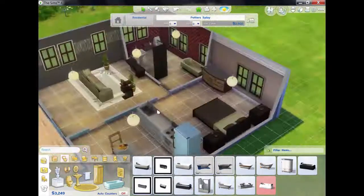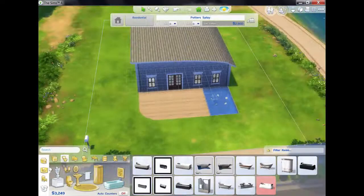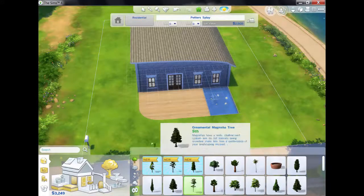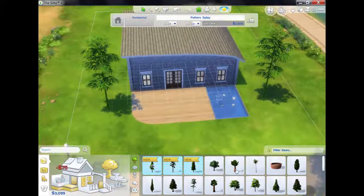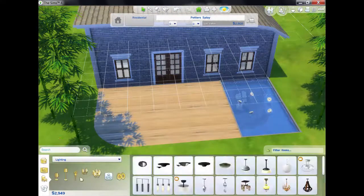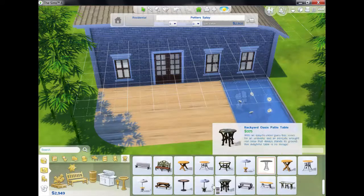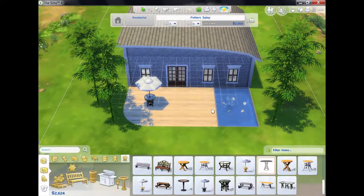I need to do a bit of decorating on the outside because I don't want it to look plain. So I need a tree — a couple of trees — placing them around. I think I'm just going to put a little outside seating area as well. And that's the timer gone off — that's what I've done in 10 minutes.